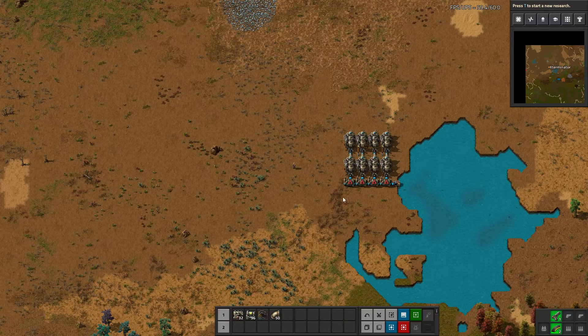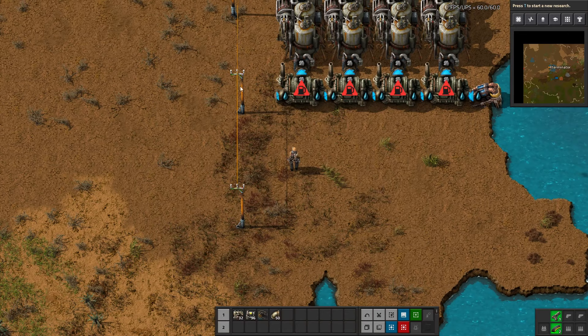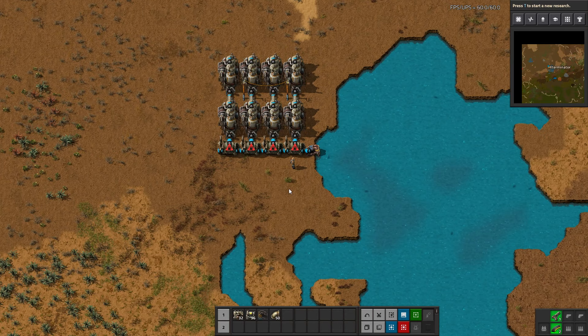That's early game steam power setup. The power poles just need to hit the steam engines, which put power into the poles, and then you run those throughout your factory and place any power-needing entities within their coverage area. There are of course more power sources in the game, but those come much later — this should get you started for a good while. I hope you found that helpful, and if you have any feedback or questions, let me know down below. I'm always trying to improve these tutorials.